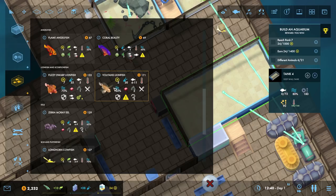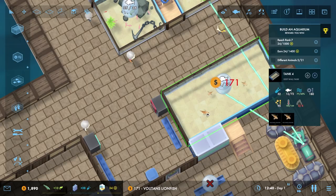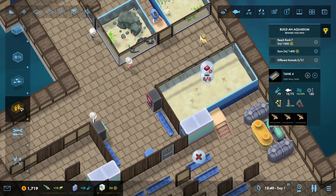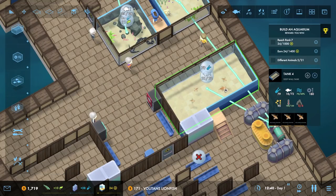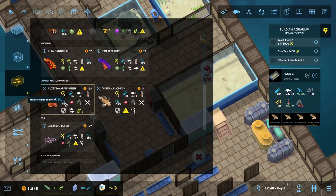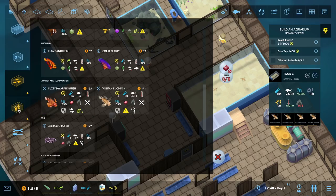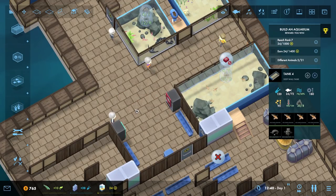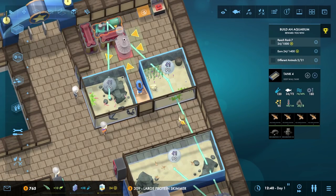We can have three fuzzy dwarf and five voltan lionfish, or four voltan lionfish and five fuzzy dwarf. Let's go for the lionfish first — two, three. We can pop the last one in there as well, though it is going to take a fantastic amount of filtering. Now when we drop them in it's going to become a little bit more tricky. But let's pop in the caves we're going to need first and foremost — something like this on one side and another cave on that side.